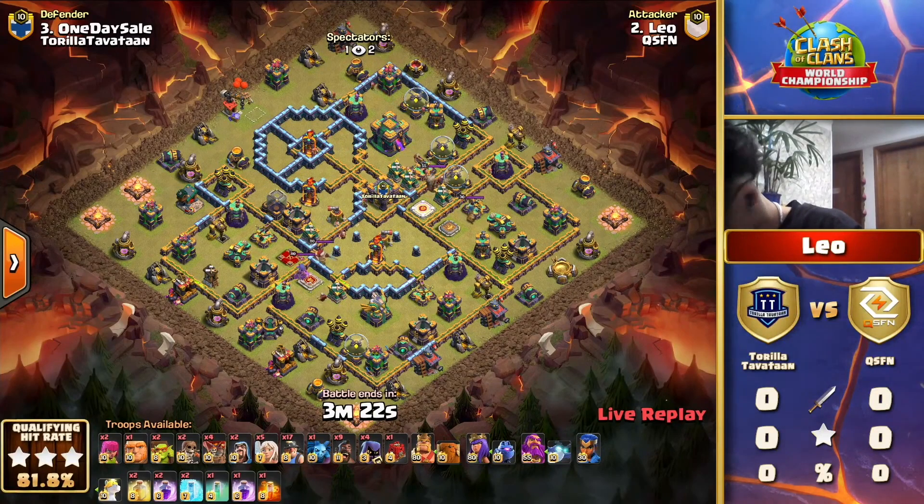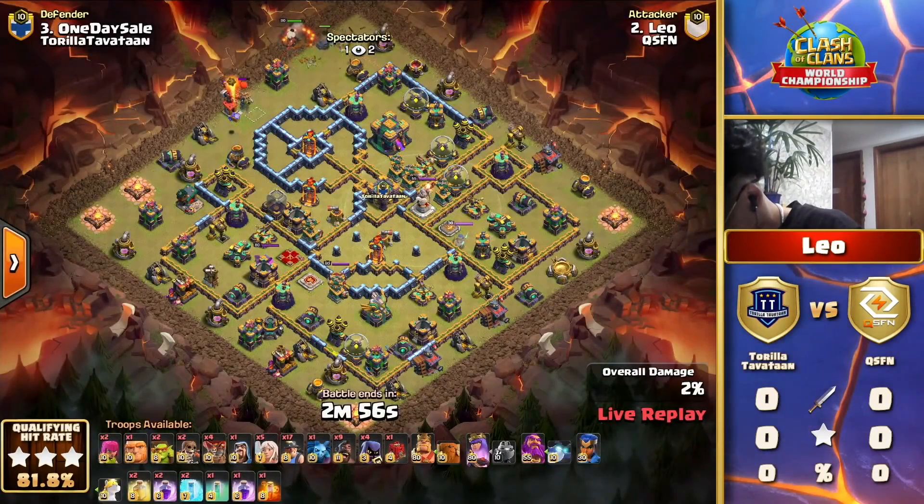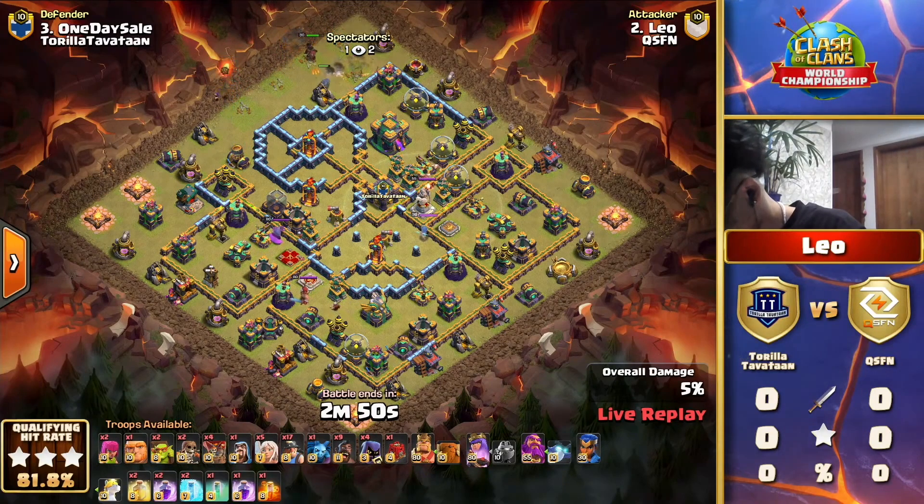This is the adverse attack which is going to be a queen charge hybrid - quite interesting. QSFN is always known for being an incredible lalo clan, so let's see how they can accomplish this king charge hybrid, starting off with that queen to the top side of the base grabbing the wizard tower.